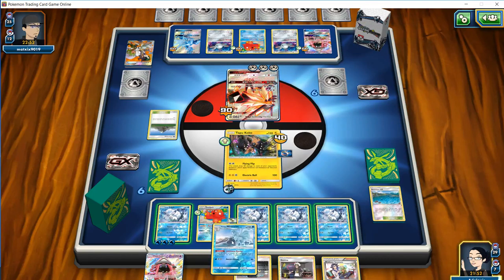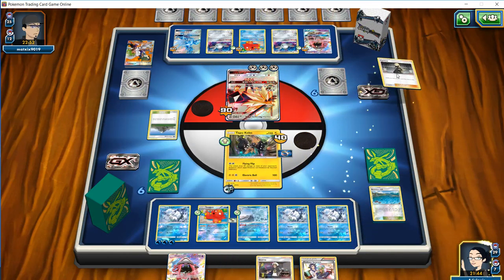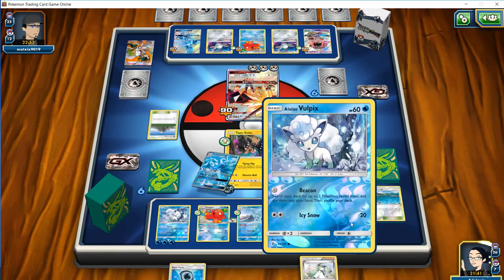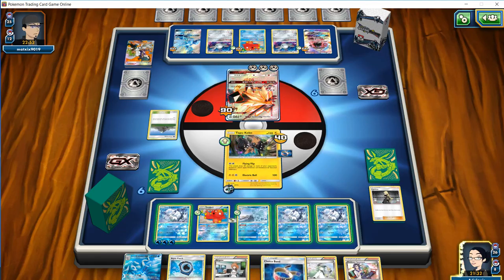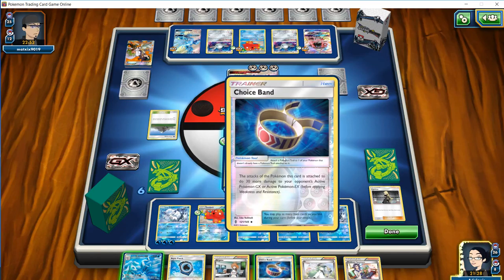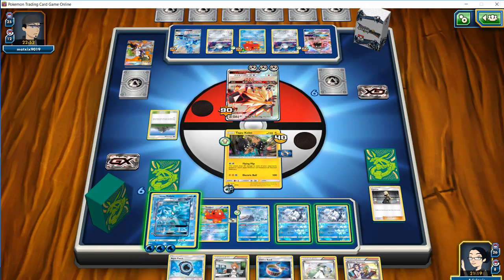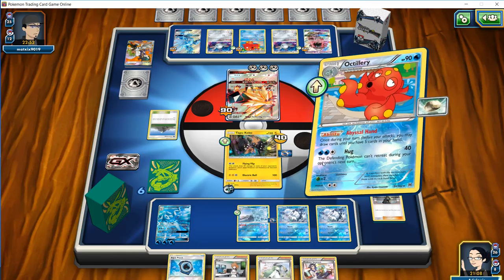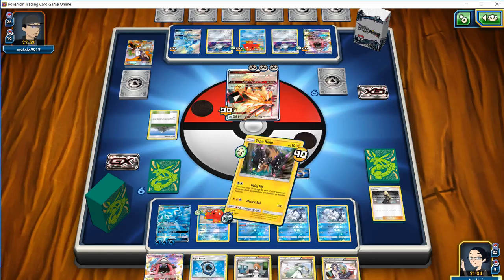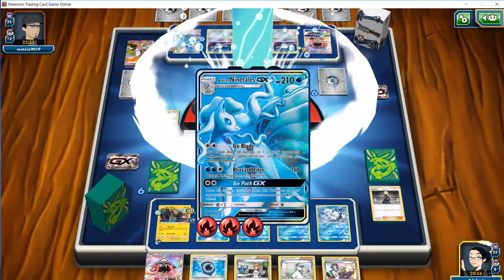We're going to evolve our Alolan Ninetales onto just a Vulpix. We're going to save the GX attack and use a Cynthia. We want to keep the Sycamore and Guzma in the deck, so that's why we're not using Sycamore straight up. We can throw a Choice Band down and evolve the Ninetales. He's at 90 damage, so we could just Blizzard Edge for the KO. We attach a Choice Band, Octillery to draw one, retreat, and go for a Blizzard Edge to KO the Duskmane.